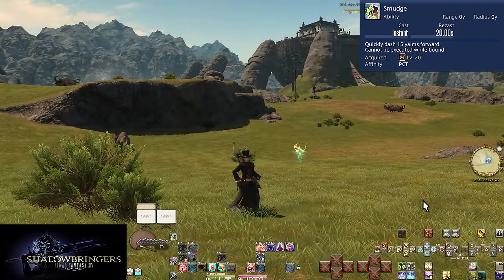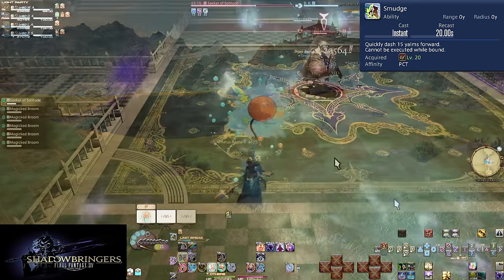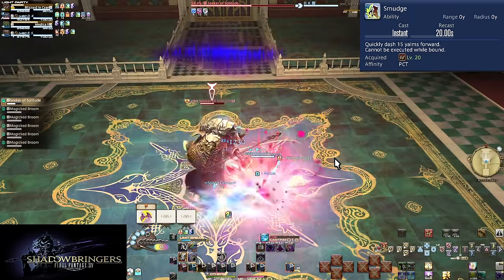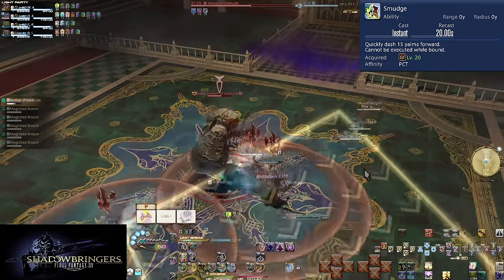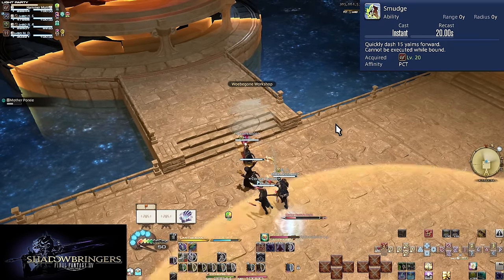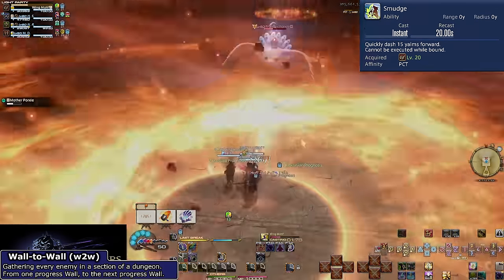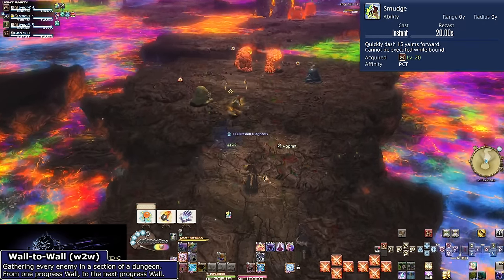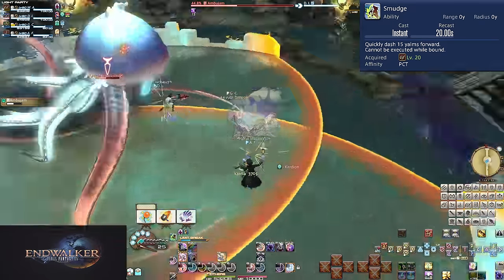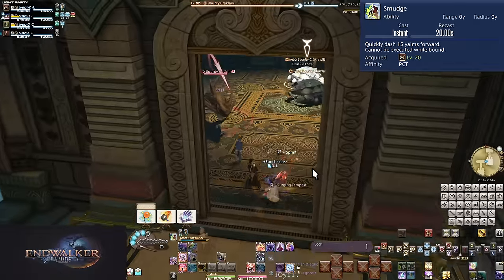Level 20: Smudge. With a very short 20-second cooldown, Smudge will cause you to slide forward by 15 yards, based on the direction you are facing even when targeting an enemy. This is a movement tool. If you are caught out of position — say far away from a boss — you can quickly dash toward them before you face consequences. You can also use it during wall-to-wall pulling: some tanks can get ahead of themselves and start spamming their dash, and Smudge can help bridge the gap.